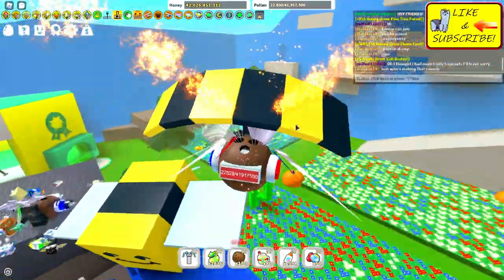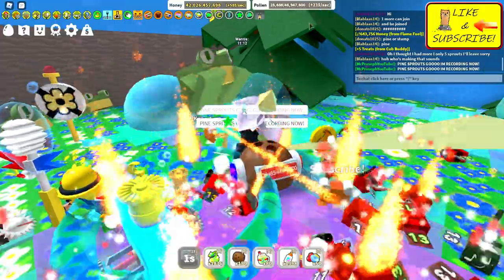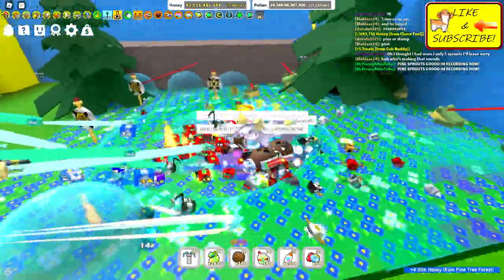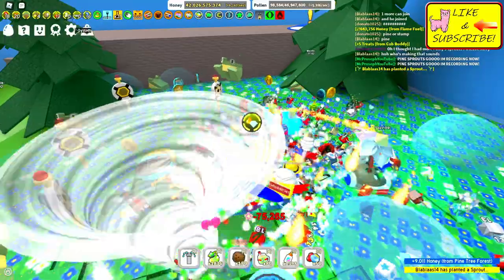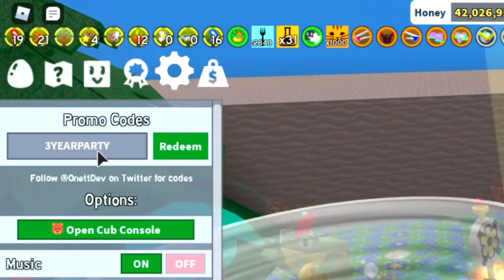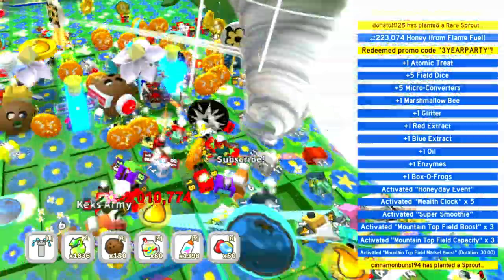Let's head on over to Pine. Shout out to Donato using a harmonica that costs billions of Robux and plays an in-game sound — how awesome is that? We're going to use a code: Three Year Party. There you go. As you see, it gives so many things.